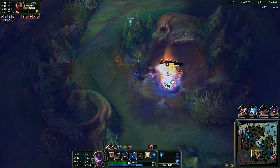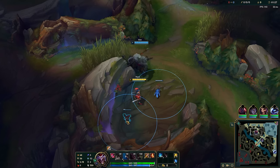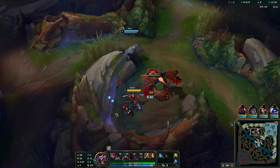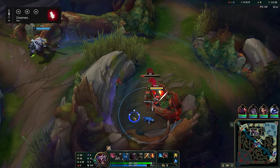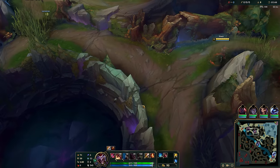Sometimes the enemy team will fake leash. In this example, that's exactly what happened. I invaded anyway since you can clear the first buff very fast with boxes, especially if you also get leashed. Always ask for a leash as Shaco whenever possible — you don't need it for sustain, but for speed. The faster you clear your first buff, the faster you are in the enemy jungle stealing their camps, and the higher your chances of success.